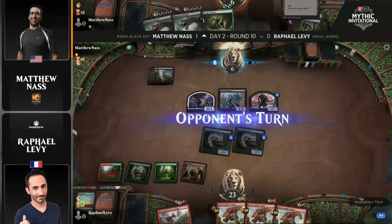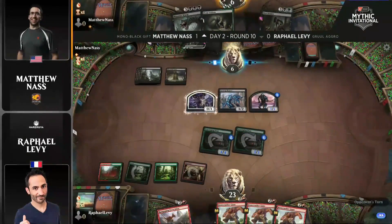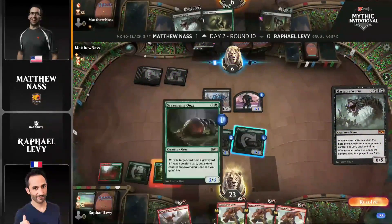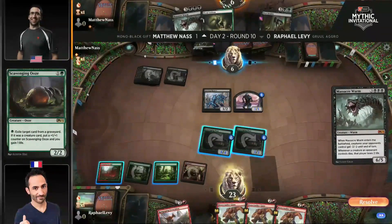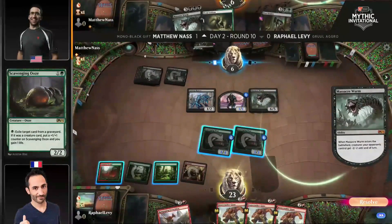These two Scavenging Oozes — we've got just two great attackers. They both got blocked and then sacrifices happened there. But that mana has been acquired for the Worm by way of the Tower, sacrificing a goat. And this is why, as you said, it's the best card in the format.